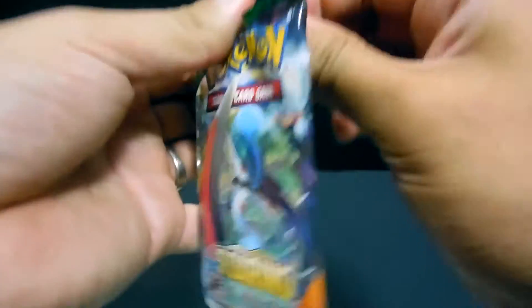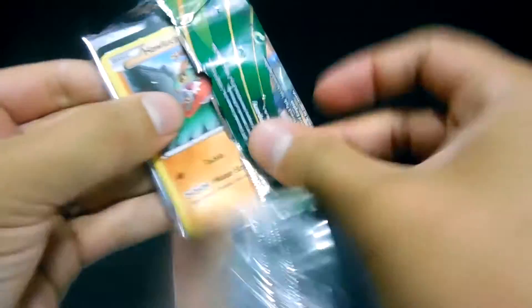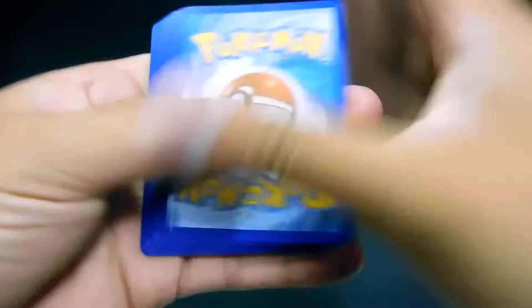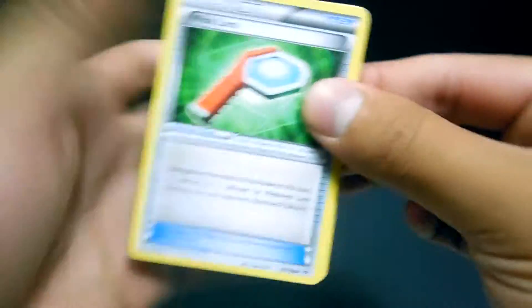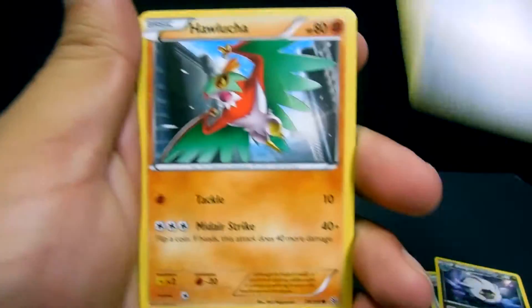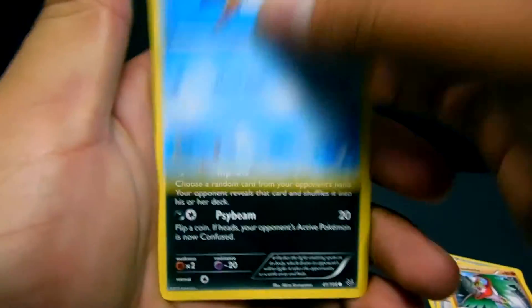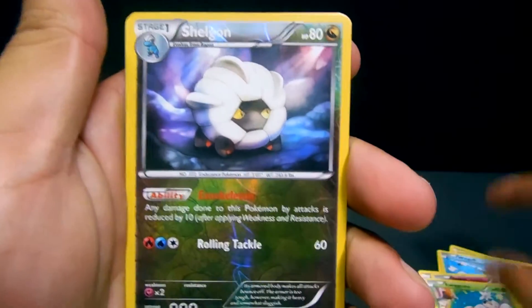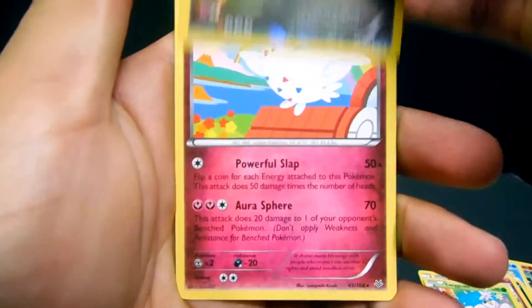On to the next pack: Hawlucha, Wide Lens, Shelgon, Mega Turbo, Hawlucha, Wingull, Inkay, Togepi, Exeggcute, a Shelgon reverse — and a Togekiss Non-Holo rare.